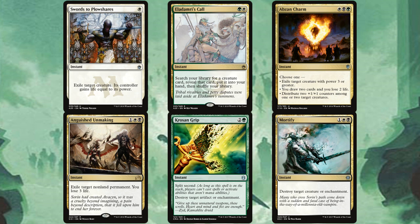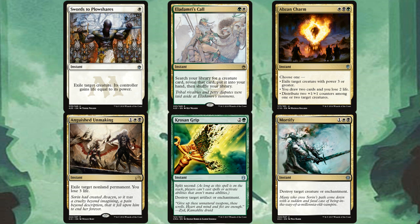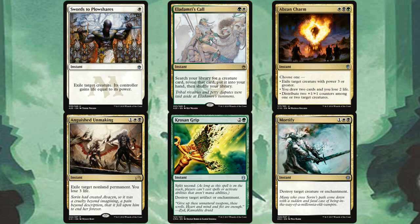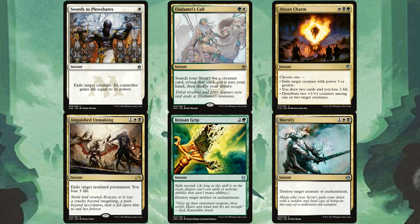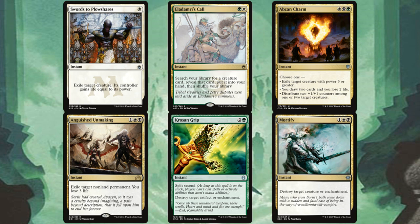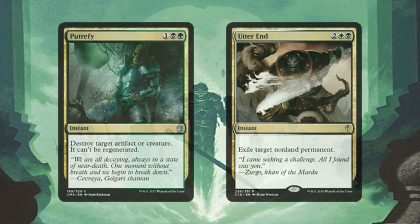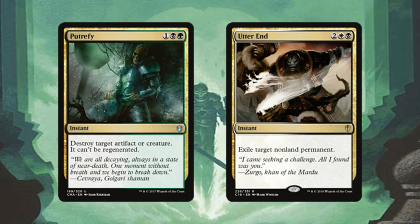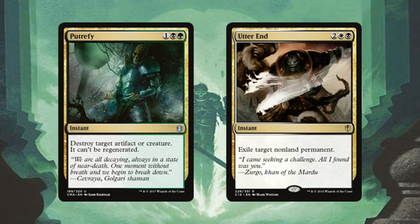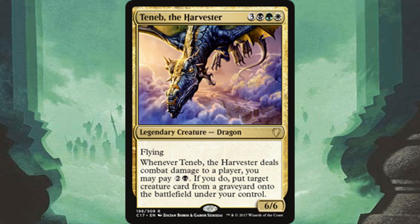For instants we have eight. Swords to Plowshares is essential removal. Eladamri's Call is instant-speed creature tutoring — well deserving its reprint in Masters 25. Abzan Charm is versatile: exile a creature, or draw two cards and lose two life at instant speed. Anguished Unmaking is the ultimate exile removal and belongs in every deck in these colors. Krosan Grip deals with artifacts and enchantments with split second, great against combos. Mortify handles a creature or enchantment for three mana. Putrefy hits creatures or artifacts and can't be regenerated. Utter End exiles any non-land permanent for four mana at instant speed.